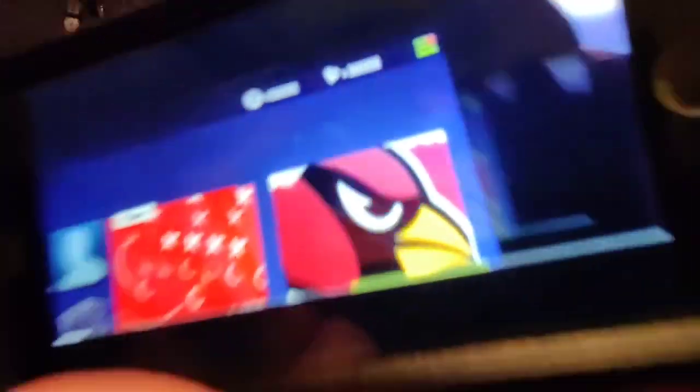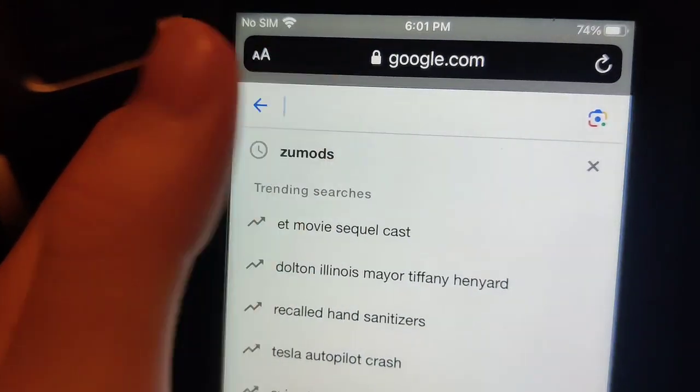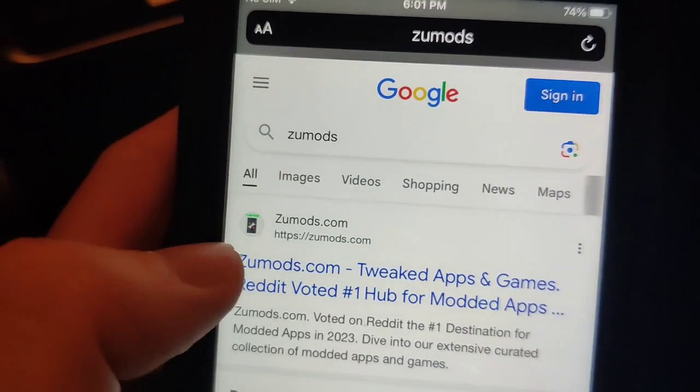It actually works — look at my money. I'm going to show you guys how to do it. If you want to be rich in NFL Rivals, all we have to do is go to our phone and go to this website called Zoo Mods. It has a ton of modded apps and stuff like that, so let me just type it in right here.